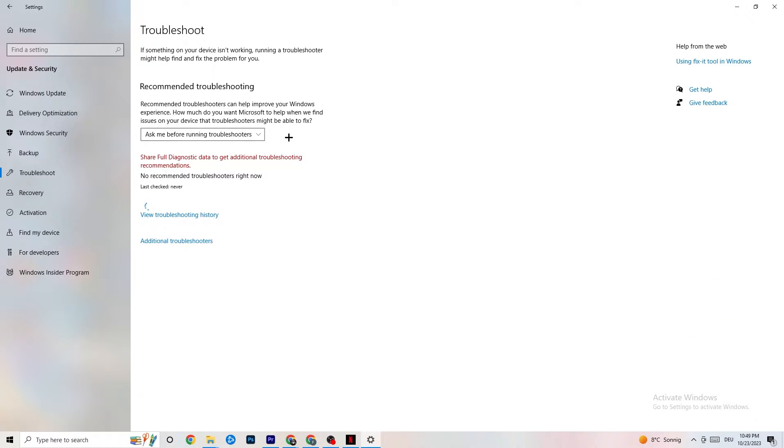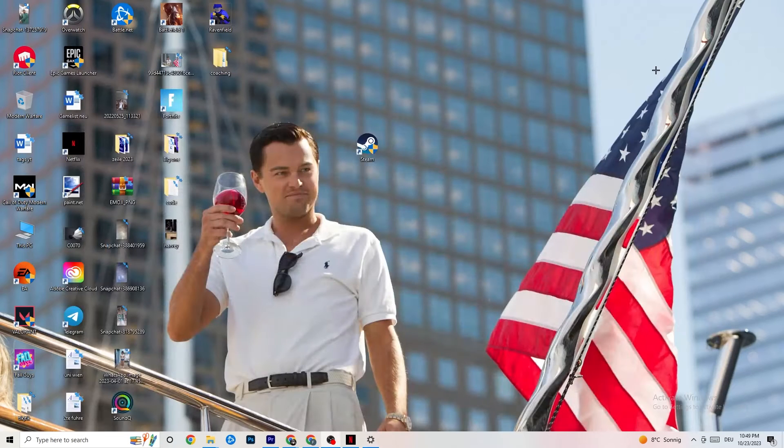Also in the Security section, click on Troubleshoot and run it to find any broken data on your PC. It will be repaired or removed. Once you're finished with that, minimize the Settings window because we're going to need it afterwards.